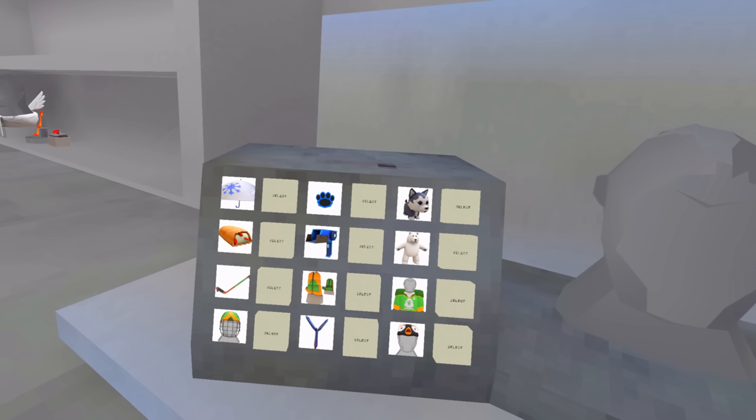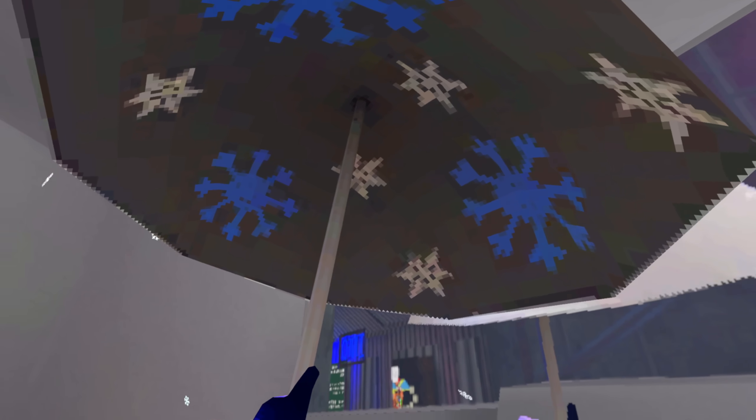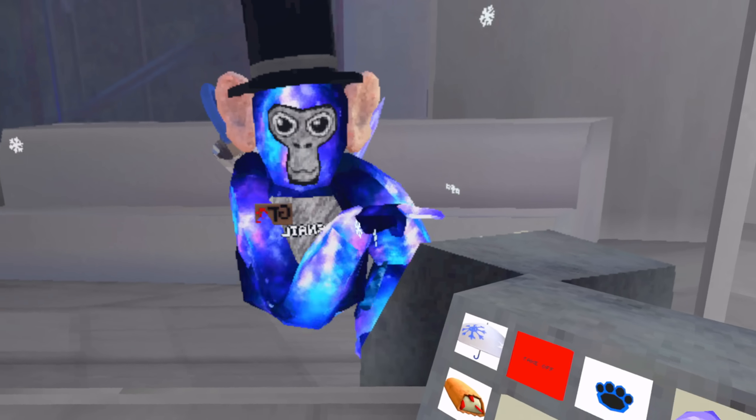I've got plenty of shiny rocks, so let's try these out. First one — the umbrella. It's snowing! That's pretty cool. Got that free badge.